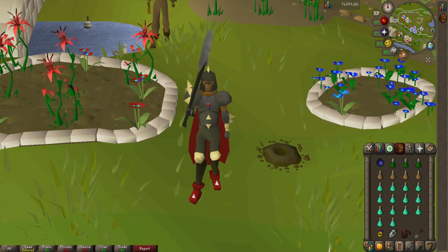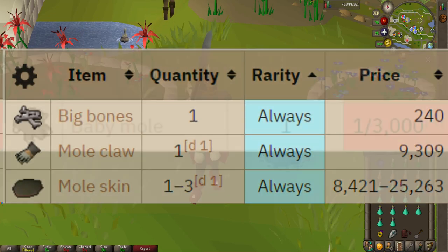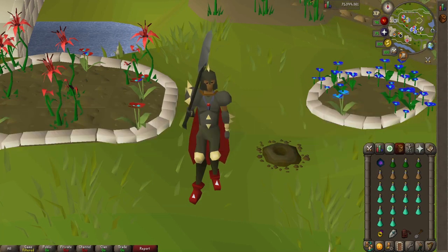In terms of drops, the Giant Mole actually does not have anything super useful other than the consistent mole claw and mole skin drops. It only drops the pet as the only other useful drop, and it only has three collection log slots: the pet, the mole claw, and the mole skin. So hopefully we can get the pet maybe sometime in the future — I don't expect to get it right now, but that would be something for the video.